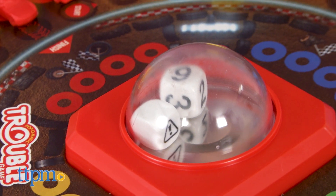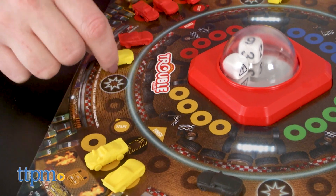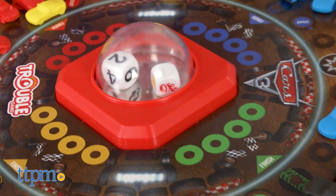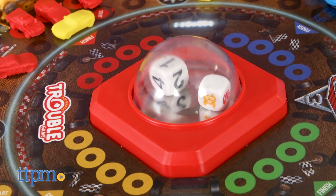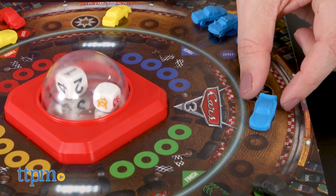Take turns pressing the Pop-O-Matic dice roller and moving your cars clockwise around the board. Rolling a six lets you move a car out of the pits and move it forward six spaces. Rolling a number one through five lets you move a car out of the pits and onto the start space, as long as no other car is there. You can also move another car on the board that number of spaces. If you land on another player's car, you can bump that car back to the pits.